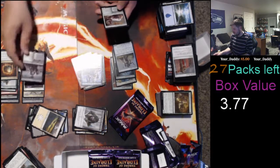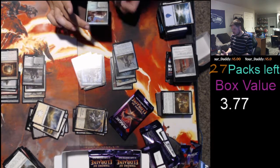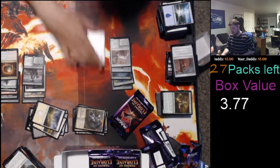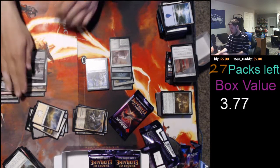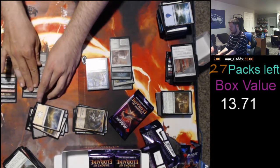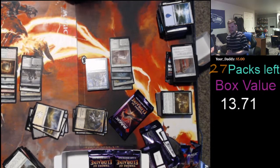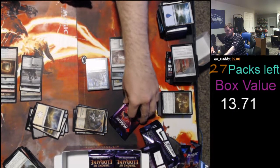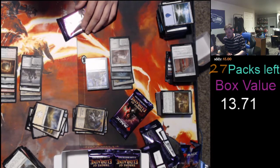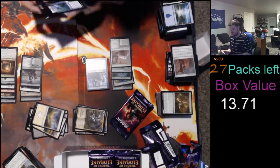Oko, Murderous Rider — alright, I guess this is on the board pretty good. $9.94. And we got a Lonesome Unicorn. $13.71. Oh gosh. This third... I was like, oof man. Lonesome Unicorn — gonna be like 12 cents. Rider in Need — 20 cents. Almost double what Ben thought in value.